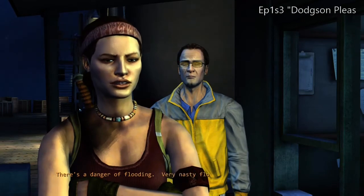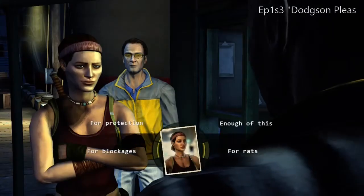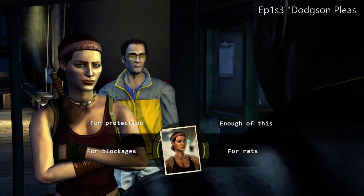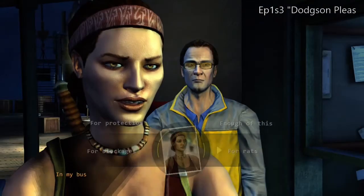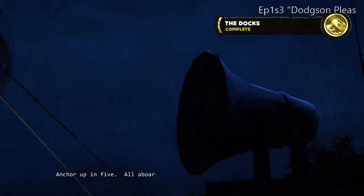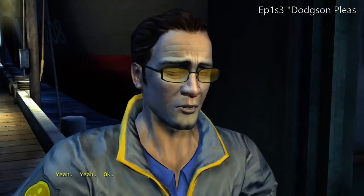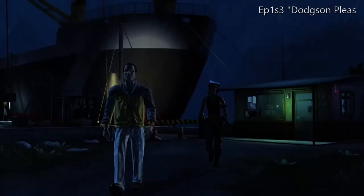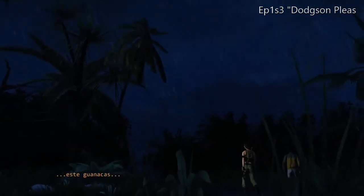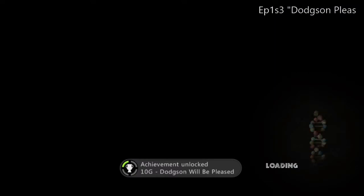This is scenario three — "Dodgson Will Be Pleased" is the achievement we're going after. To complete the scenario, go to the office, look at the phone, go back to Miles, and talk to him about the passes. When he talks to the worker on the phone, you steal the passes. Afterward, you need to come up with a backstory — just don't pick that you're an electrician and that your machete is fake. If you pick that, the guy will pull a gun on you and you'll have to redo the scenario. Pick electrician and say your machete is a tool, or a plumber and your machete is used to kill rats.